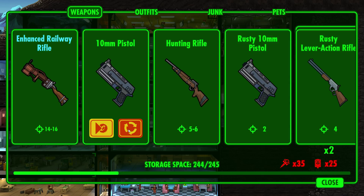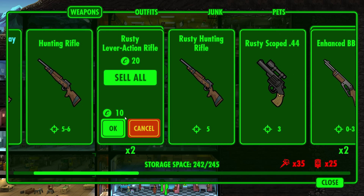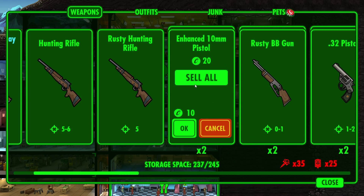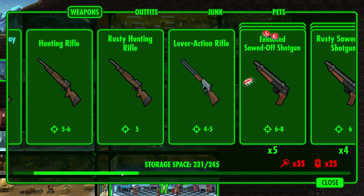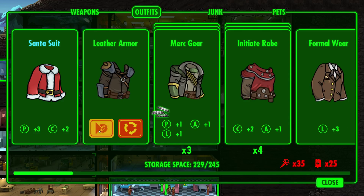Should we scrap or sell? Let's sell. We'll let four go too. We probably should just start scrapping the common stuff, but I'm not ready to give that up yet. Santa suit — we gotta keep that. I don't really know why, but it just seems like the thing to do.